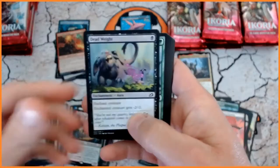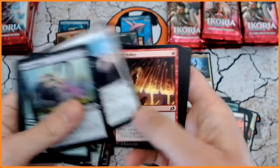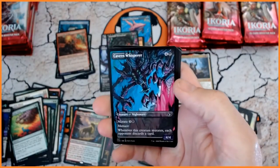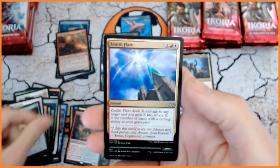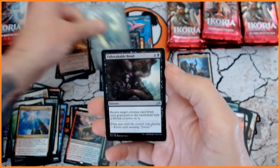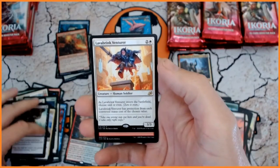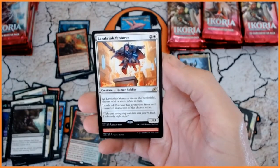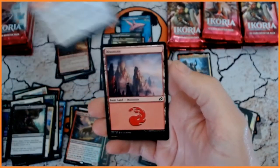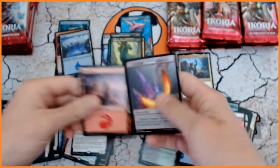Dead weight — fab art. We have Zenith Flare. We have Auspicious Star Ex. Unbreakable Bond. And oh, another one — duplicates coming. We've got two Mythos. We've got two Lava Brink Venturers as well. A Mountain. And a Foil Island — another foil. Not bad at all.